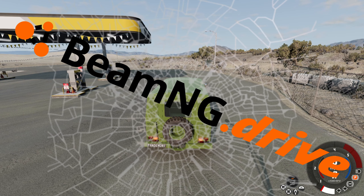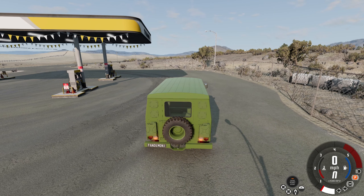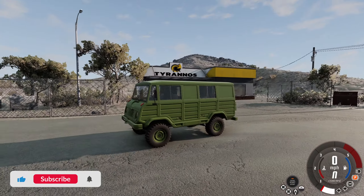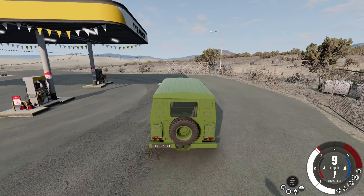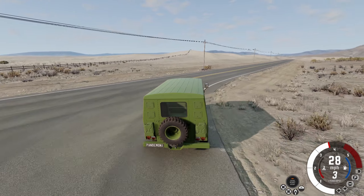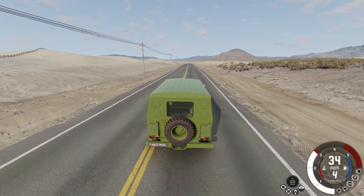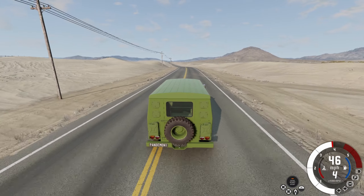Hey, what's up guys, I'm back with some more BeamNG Drive and today we are playing the most recent update with the new map and new vehicles. I'm starting off at the default spawn location — the gas station — and I started with this new off-road van type thing that they added. I'll try and get through as many sub-vehicles as I can, but let's start quick with this one. We're going to explore the map while driving around and once we get to a good spot for testing, we'll hang out there. This spot has a straight away and a bit of off-roading, kind of a duny area.